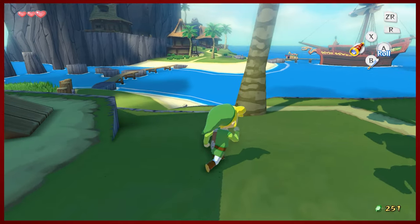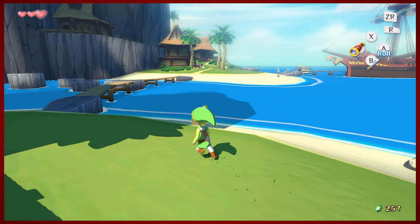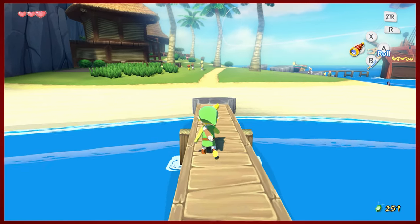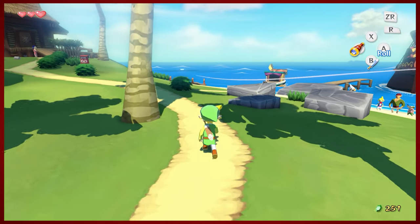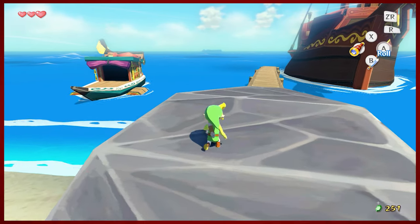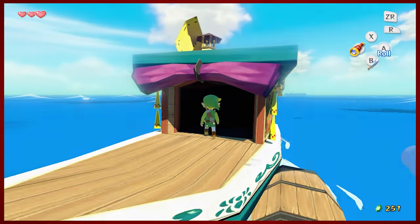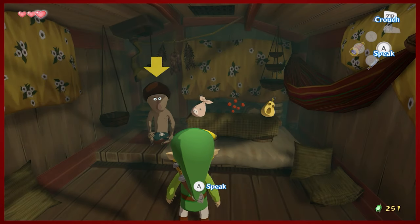We have 250 rupees, which we're going to spend some of right now. You can see that little boat over there next to the big boat — I'm going to introduce one of the best characters in this game, made multiple appearances in later Zeldas. So this, my friends, is that majestic vessel. This is Beedle. Everybody's favorite. Listen to him.